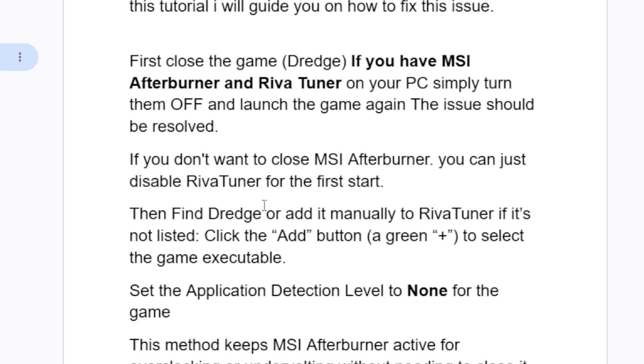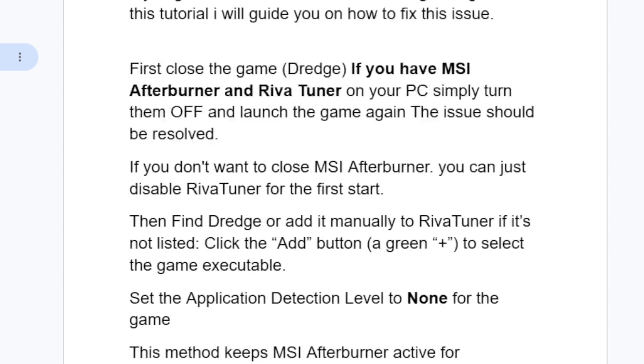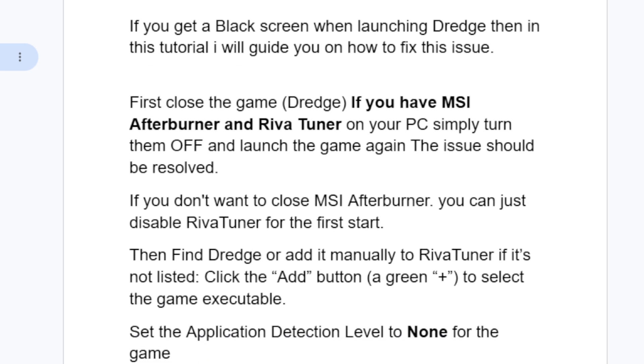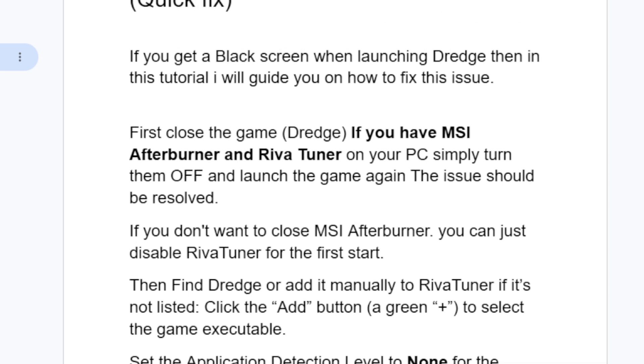If Dredge is not listed in RivaTuner, click the add icon — the plus symbol — and select the game executable. Set the application detection level to None for the game. This method keeps MSI Afterburner active for overclocking or undervolting without needing to close it entirely. If you don't have these applications but are still facing the black screen, follow the next steps.